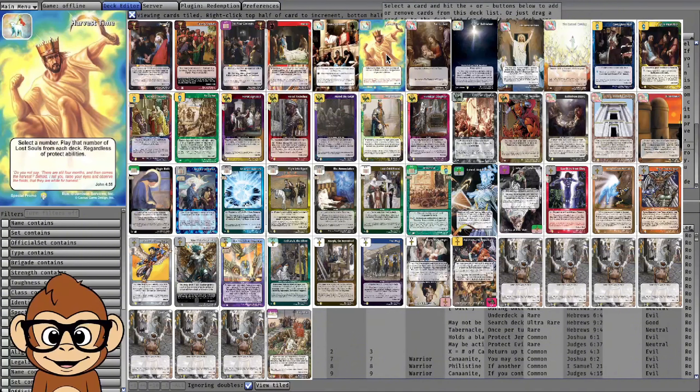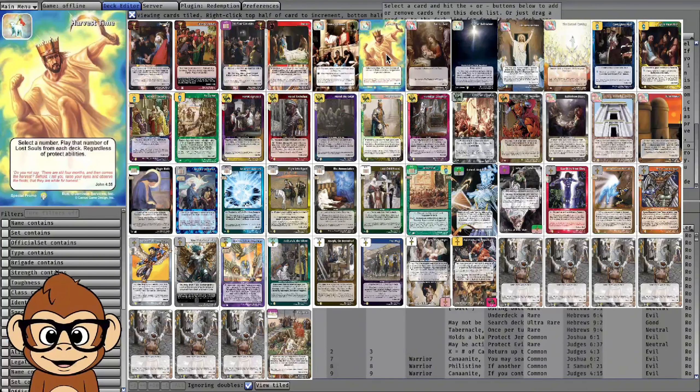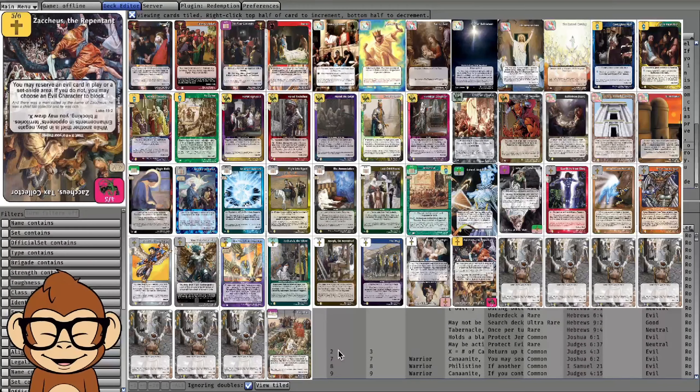My concern with this list is whether it has enough offensive power to break through defenses. Without Glory of the Lord and without Woes, there are going to be situations where they can block you where normally those cards pretty much guaranteed to win battles. Nativity feels like it needs something a little spicy here.